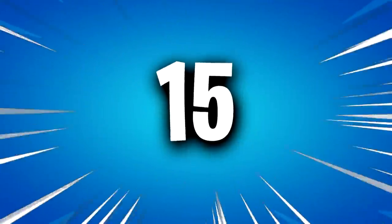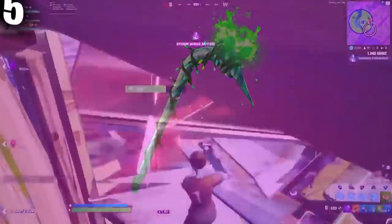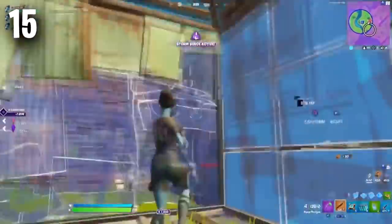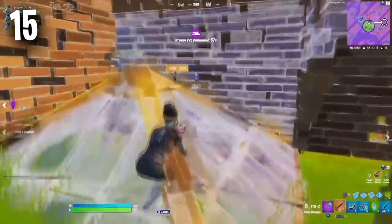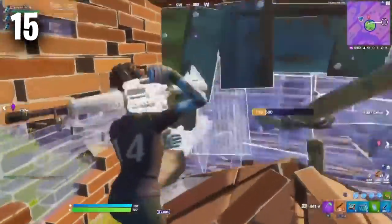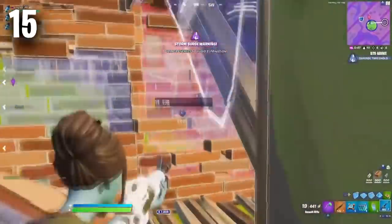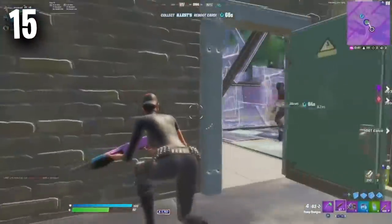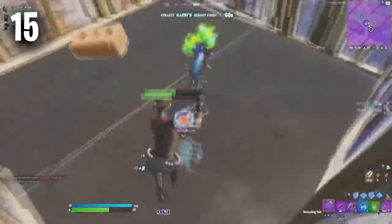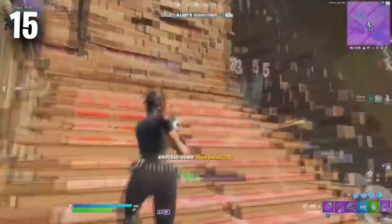Coming in at the number 15 position, we have the Merry Mint. If you guys use the Merry Mint then you are definitely a sweaty player that likes using rare items in Fortnite. You love this pickaxe especially because even though it is a rare and exclusive item, you could literally buy this pickaxe for $10. That means you get the exclusive sweaty look without having to spend hundreds of dollars on extremely rare items like the Galaxy skin, the Stellar Axe, and other items like the brand new Wildcat skin. Unfortunately if you don't own the Merry Mint pickaxe, you will never be able to get it again.